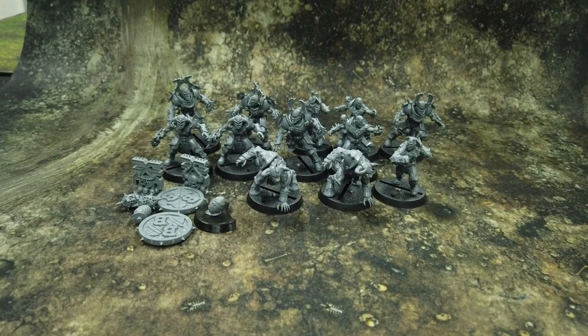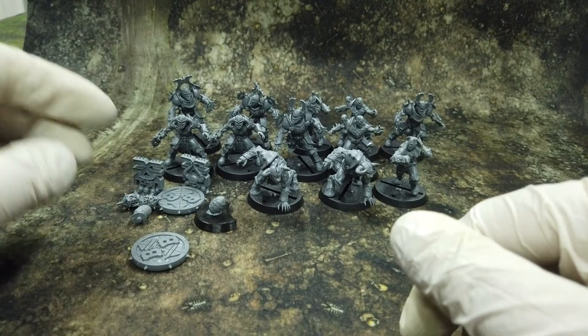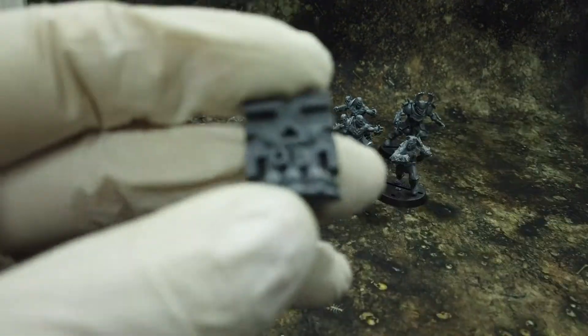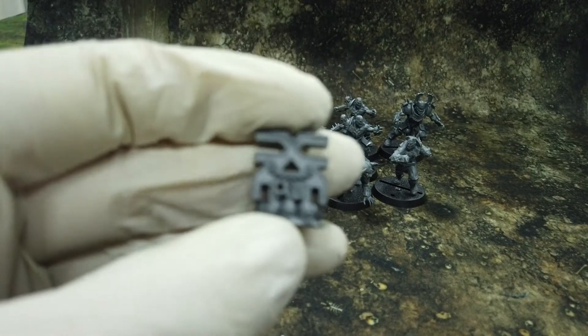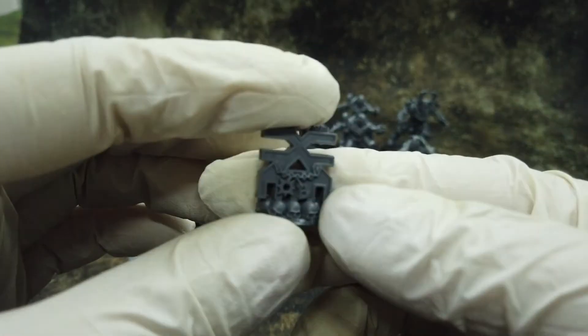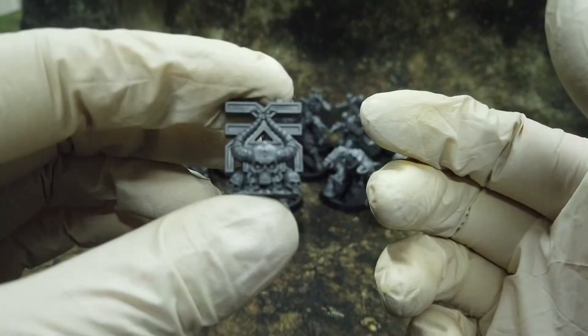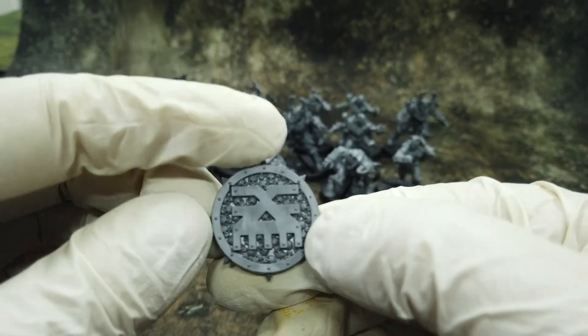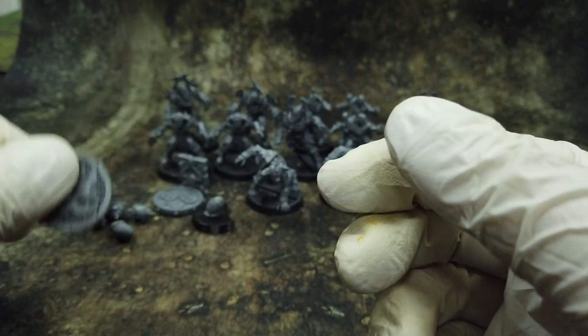And we are back and we've assembled the models. We get four balls, we get some turn markers — I think these are turn markers, I always forget what these parts are for. They look cool — Blood Bowl with a Korn symbol, Blood Bowl sign.